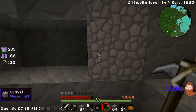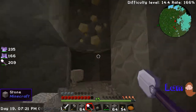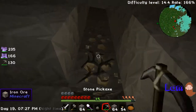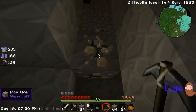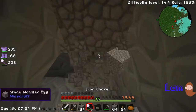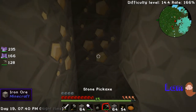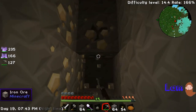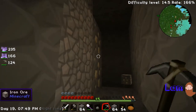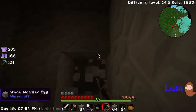I found some gravel, congratulations — and some iron with lots of gravel above it. I think there's not much more I can do really. I'm kind of just standing around the base because I don't want to go outside since doom guys are everywhere, and I can't really make anything because I don't have the stuff — I need osmium.